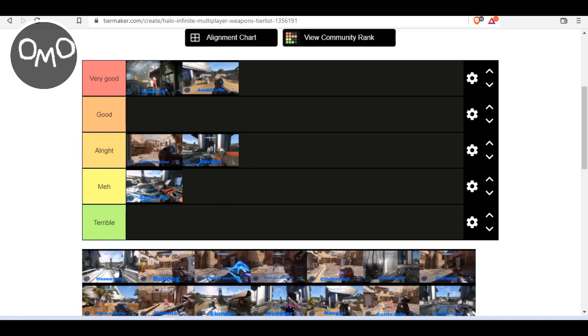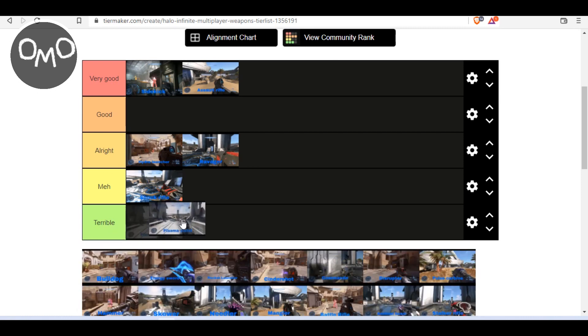Now we have the Plasma Pistol. The Halo Infinite Plasma Pistol is probably one of my least favourite weapons in the game, which is why it's going to go at terrible. Sure, it's good for getting rid of shields, but that's pretty much all it's good for. It's not good for really anything else — it's kind of useless. That's just my opinion on it.